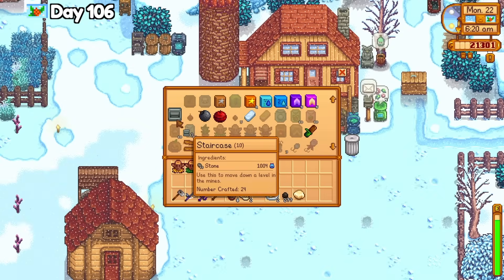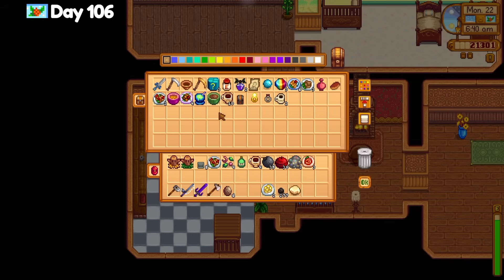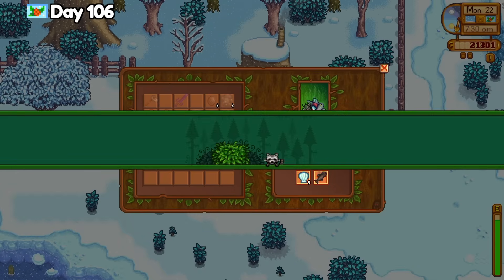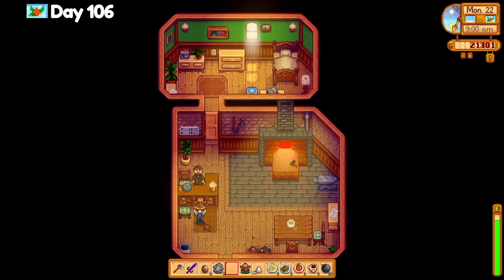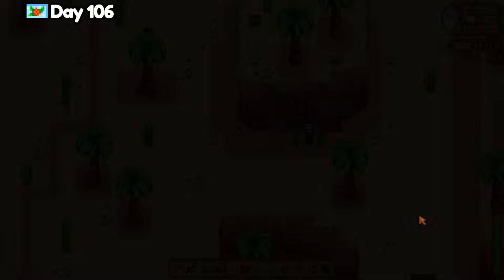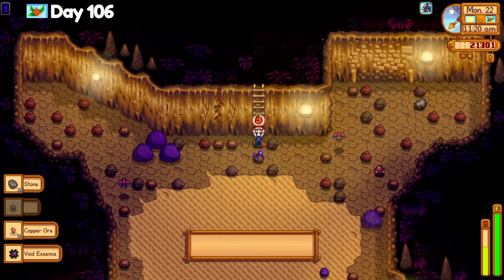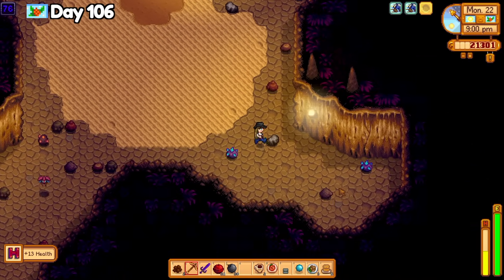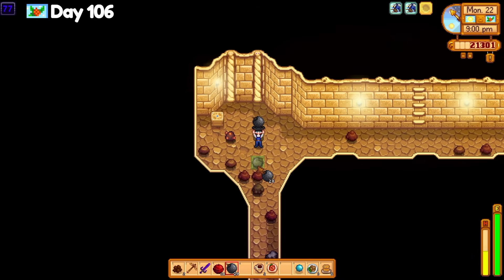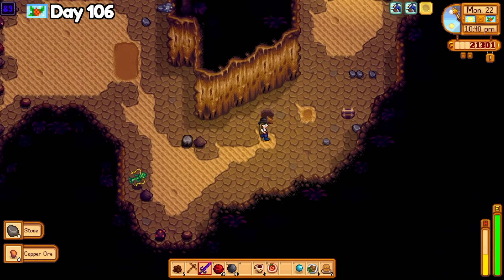The next day is a good luck day and I am fully prepared to visit the Skull Cavern. I grab all of my bombs, some food for buffs, and some staircases. Before I leave, I take a smoked fish to the raccoon and finish his quest. Then I get the golden pickaxe from Clint and teleport over using a desert totem. I didn't find a single treasure room unfortunately, and I took all of my stone with me to make staircases which ended up saving me. I skipped from floor 89 to 93 and 93 to 100 to make it to floor 100 in the Skull Caverns around 10:30pm — not bad considering I left the farm a little bit late.